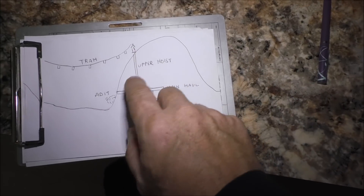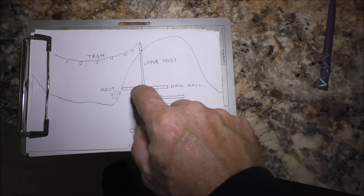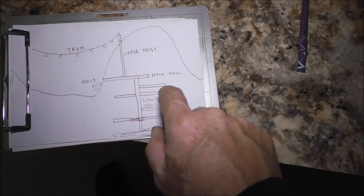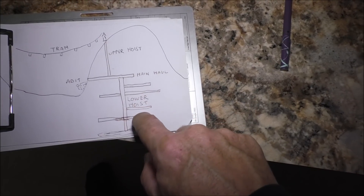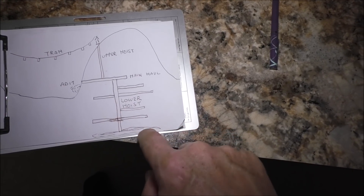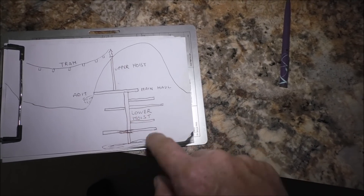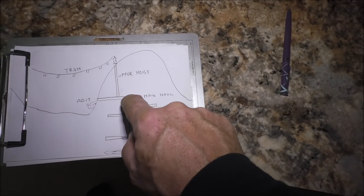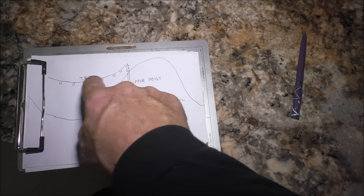This is the mountain here that they mined. There's only one adit that we know of that went in this way, and there's two hoists — the upper hoist and the lower hoist going down here. There's a whole bunch of levels, but they didn't connect to this lower hoist. There's a whole bunch of adits and ore chutes that all went down to this level, and at this level they could put the ore onto this hoist.